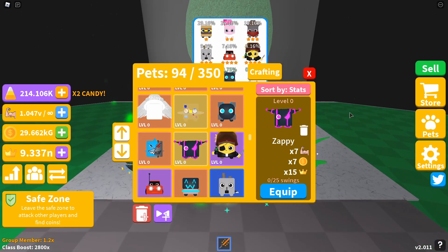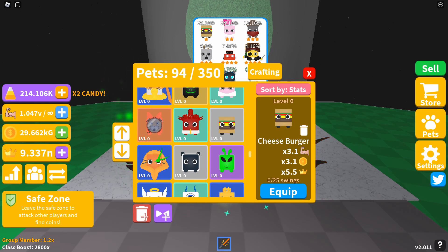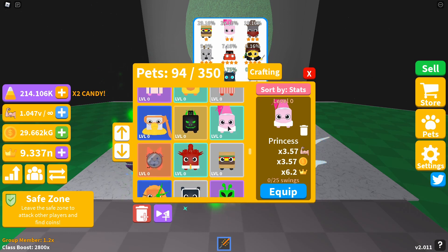The first pet is the Cheeseburger, which gives you a 3.1x strength and coin multiplier with a 5.5x crown multiplier. Following on from that, the second pet is the Princess, a two-star, giving you a 3.57x strength and coin multiplier and a 6.2x crown multiplier.